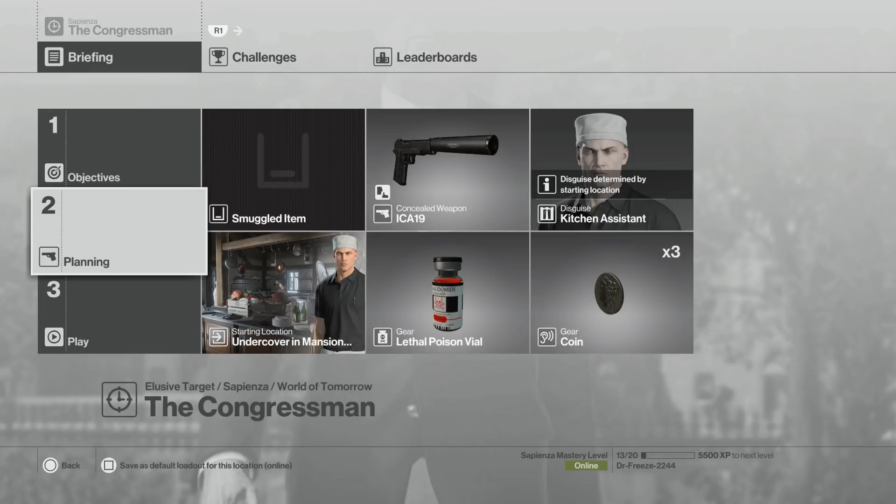Yo, what's up Freeze Army and welcome to the fail-proof Silent Assassin guide for the Congressman elusive target number two. My name is Mr. Freeze 2244, and all you're going to need for this one is your lethal poison vial, your coins, and you need to start undercover in the mansion kitchen.